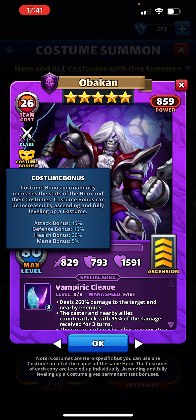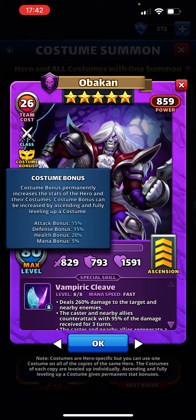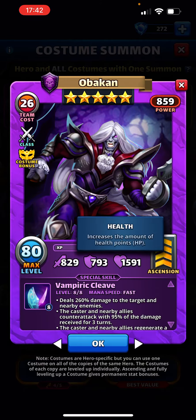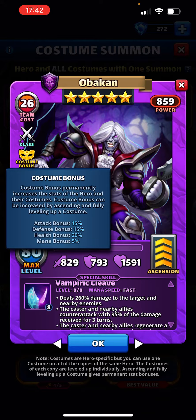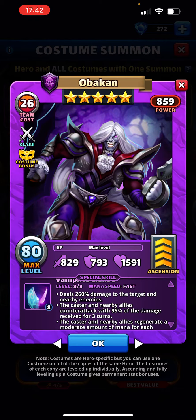The usual bonuses, and those are stacked if you have both. 829 attack — pretty good. 793 defense — it's okay. And 1591 HP. Obviously those are going to get bonuses on top of them, so 829 plus 20% is another 160 on top. Not inconsequential.